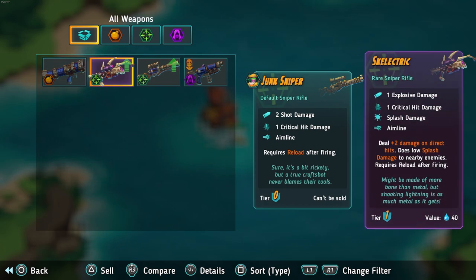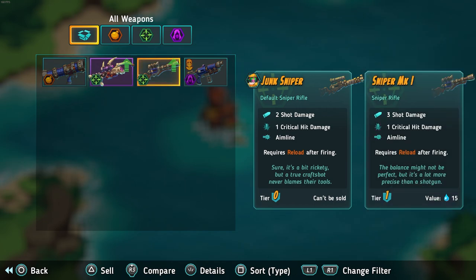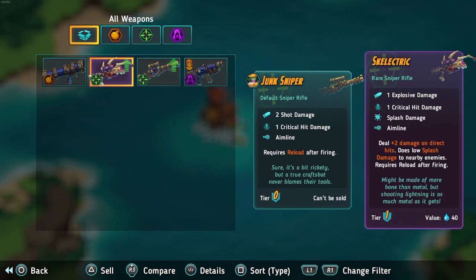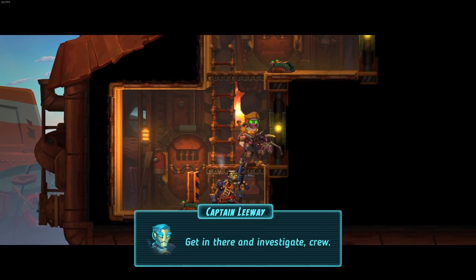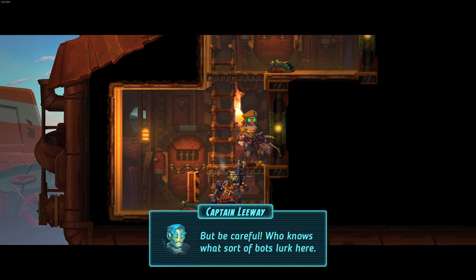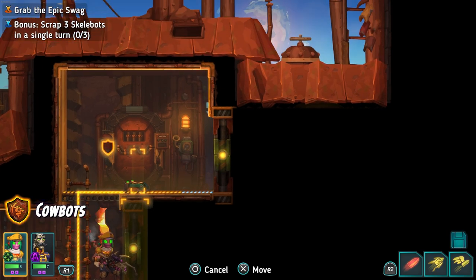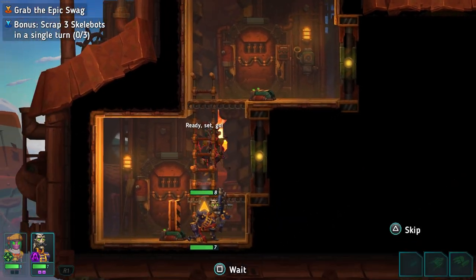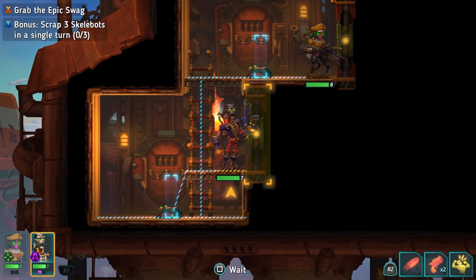We have some options - do we want the Mark 1, or the Skelelectric? You know what, we're going to go with the Skelelectric. That seems pretty fun. I want to see that splash damage at work. Plus, it can help in favor of trying to clear out a whole bunch of enemies at one time. Go in there and investigate, crew, but be careful - who knows what sort of bots lurk here.